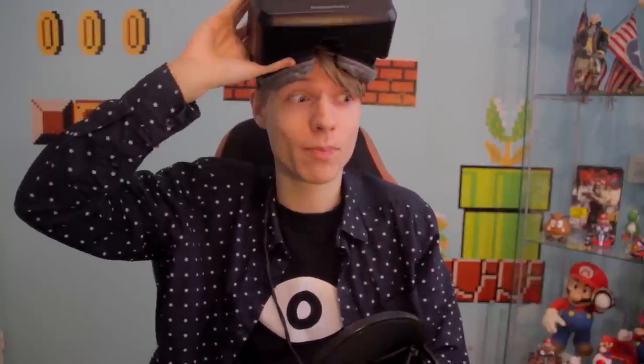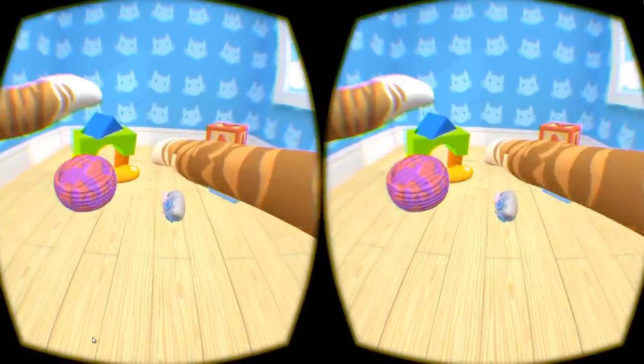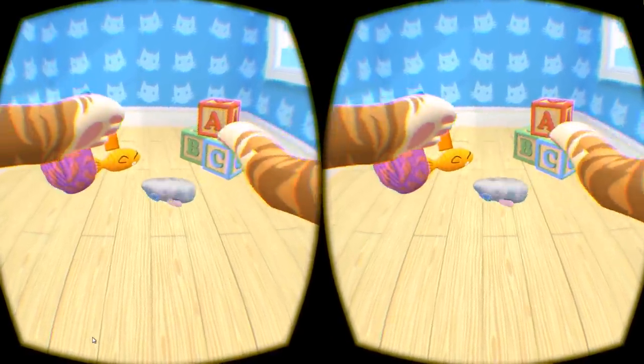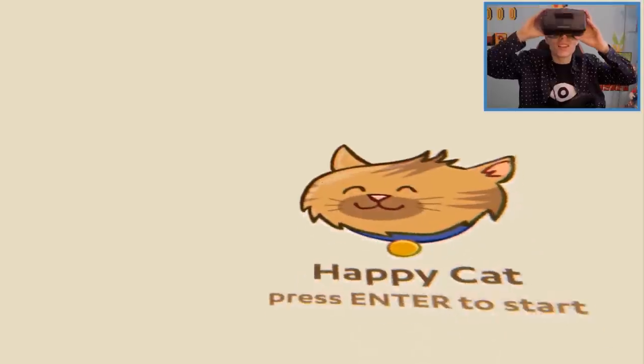Hello Rifters and welcome to this new Oculus Rift video. Today I will be playing with the Leap Motion in the Oculus Rift, and we're gonna play Happy Cat. That means we have to play as a cat, use our paws and play with toys. So that's what we are gonna do today, and it's gonna be very cutie cutie. So prepare yourself — the Kawaii meter is going to be full for sure. Let's do this and have some fun.